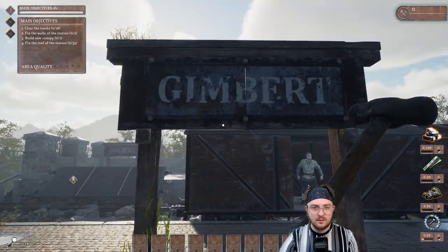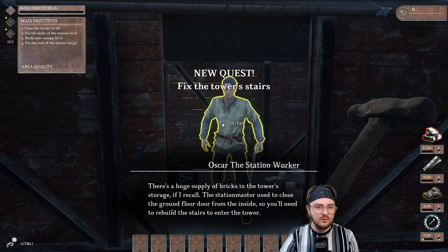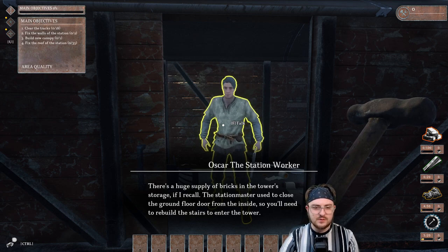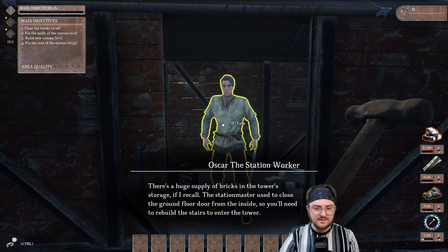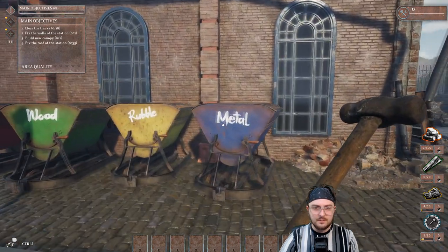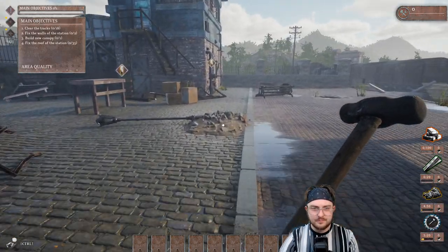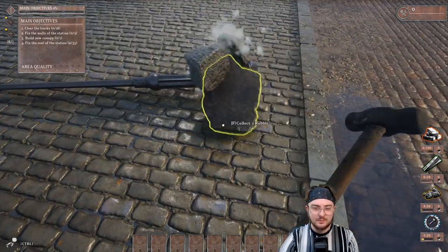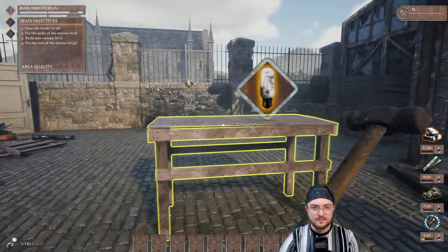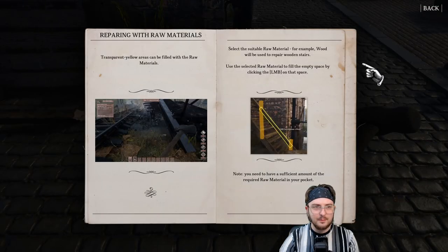Whoa, what the heck are you doing here? Hello, good sir. New quest: fix the tower stairs. There's a huge supply of bricks in the tower storage. The station master used to close the ground door from the inside, so you'll need to rebuild the stairs. A little bit of optimization issues — but we know it's very, very early. Optimization is something I'm sure they'll get around to. Repairing with raw materials: transparent yellow areas can be filled with raw materials. These are probably the stairs we need to repair.